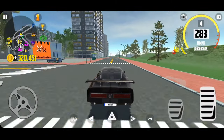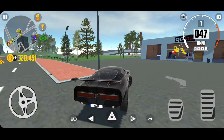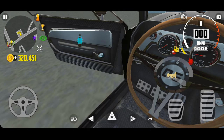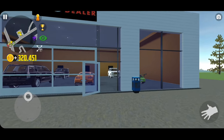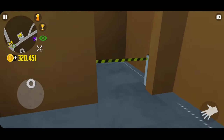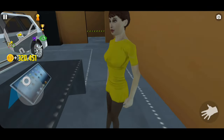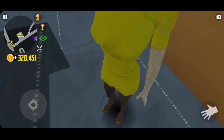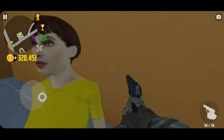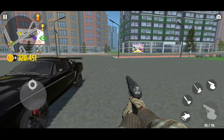I am entering this dealership — OG dealership, OG Auto Dealer. Hey girl, I saw you there, that's why I came here. How did you get here?